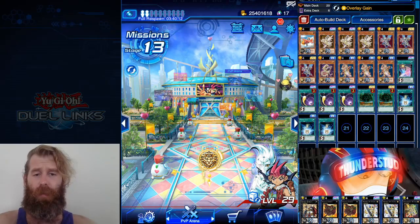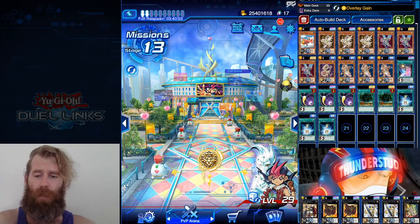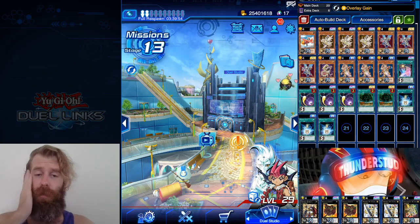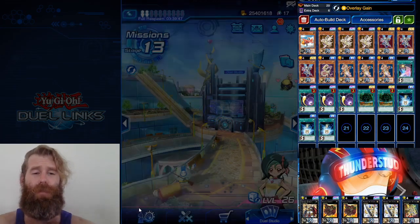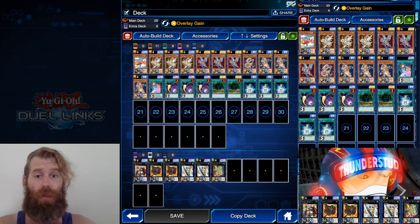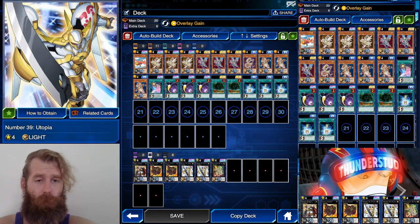Hey guys, Thunderstud here. We finally reached Zexal in Duel Links. I'm trying to watch the anime at the same time — XYZ summoning is completely new to me, all brand new content. The biggest surprise was the levels. I thought it was just going to be some way to summon boss monsters level five through eight, but having such low levels be the focus of these boss monsters means every deck has to be re-examined.